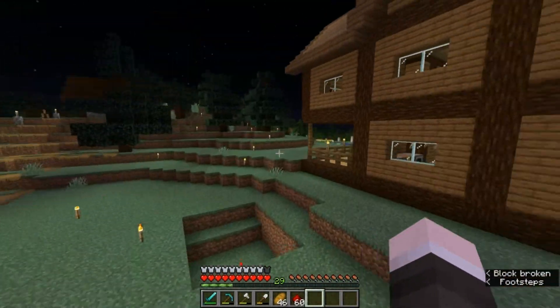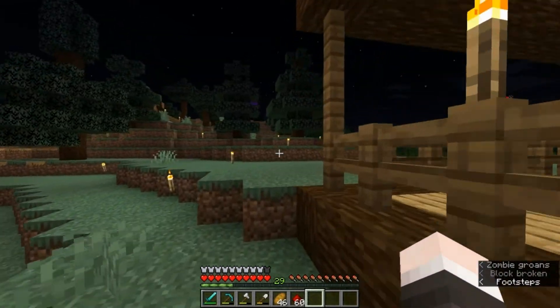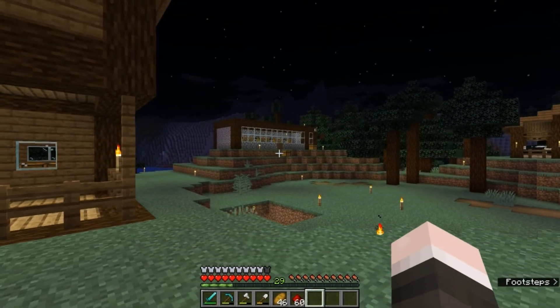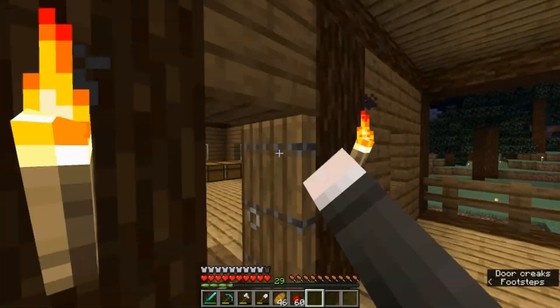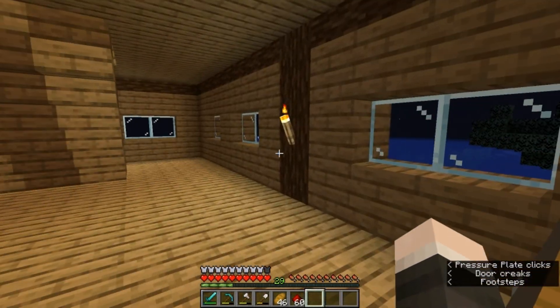So that's going to do it for this episode guys. That was two fully automatic farms - a pumpkin farm and a chicken farm. I will see you guys in the next one. Be sure to like, subscribe, comment. Bye.